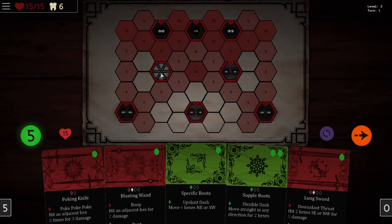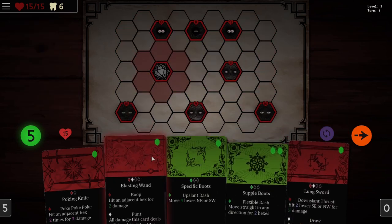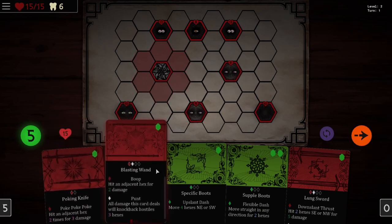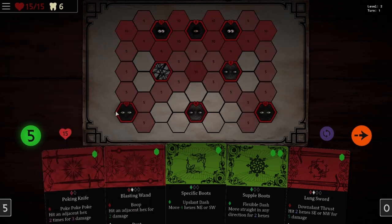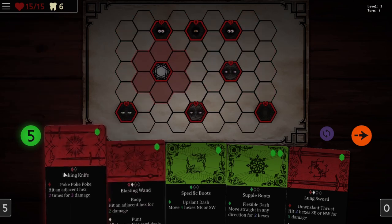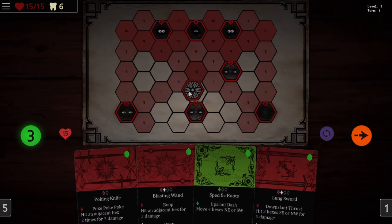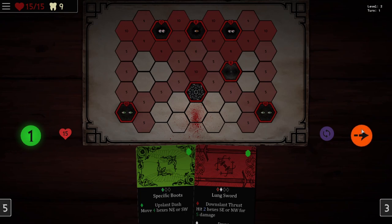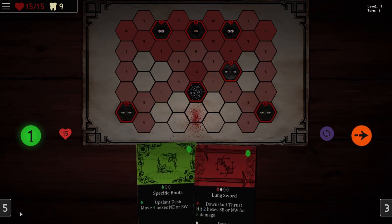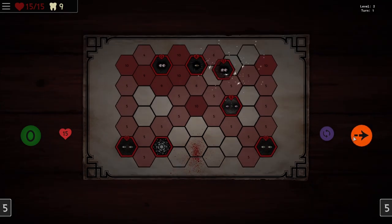We're not going to take any damage yet but we are somewhat in danger. Our attacks are pretty specific. Hit adjacent hex for two damage — I was looking at this as a potential target, but that's not going to do it. So we could come over here and kill this guy. We'll come over here and we'll kill this guy. It's a good starting turn. We'll also move over here. It takes a turn for all of them to move over.